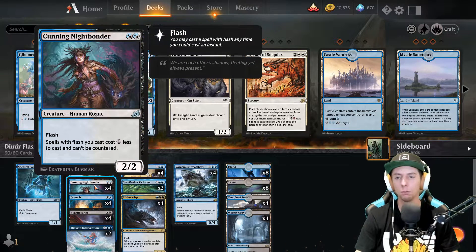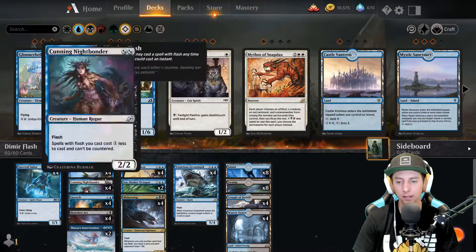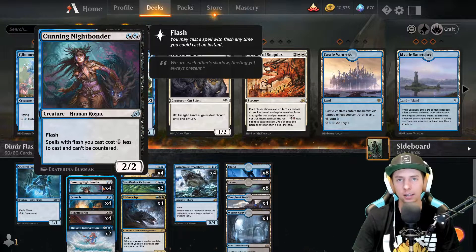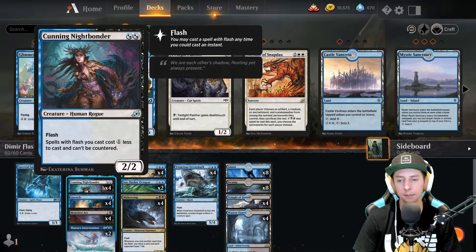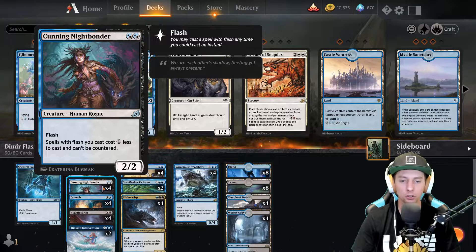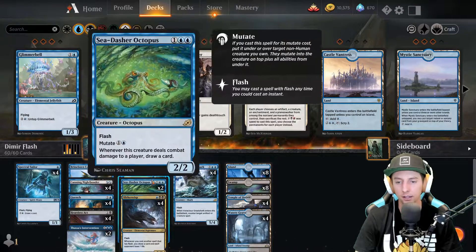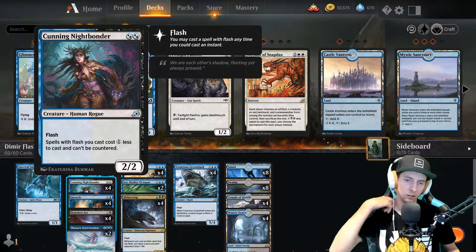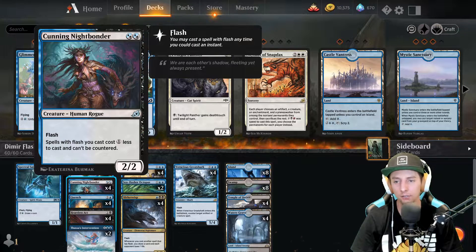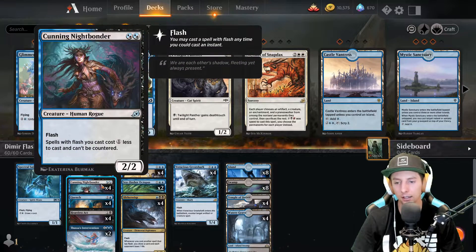Up next we have our first brand new Ikoria card: Cunning Nightbonder. This card is amazing because almost everything in our deck has flash, and this card makes everything one less mana cost - specifically one less colorless mana. Best of all, nothing can be countered that has flash anymore in your deck. So all your creature cards are pretty much safe. You're free to play your creatures on their end step and you'll definitely get value out of them. Nightbonder is probably the most important card to run, though I'd give the MVP to Slitherwisp.